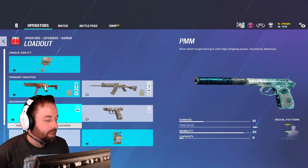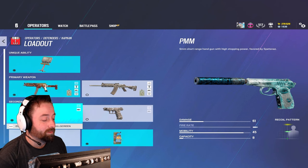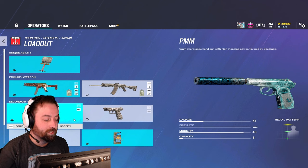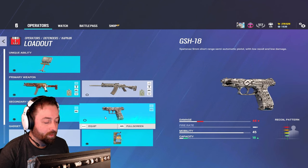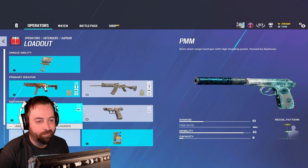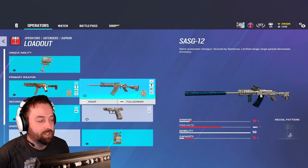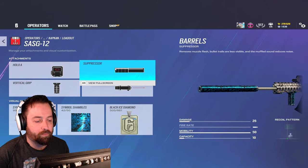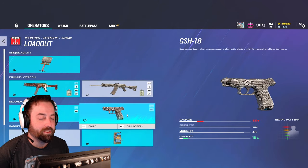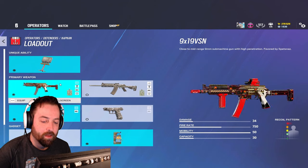For pistols, I like the PMM because most times you bring out a pistol the enemy is already hurt, so 61 damage can be more than enough. If you do rock the shotgun, suppress it — there's no real reason not to — and I'd probably use this pistol with the shotgun for more ammo in longer range firefights.